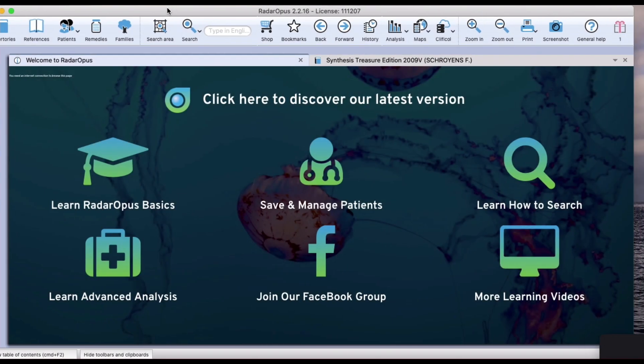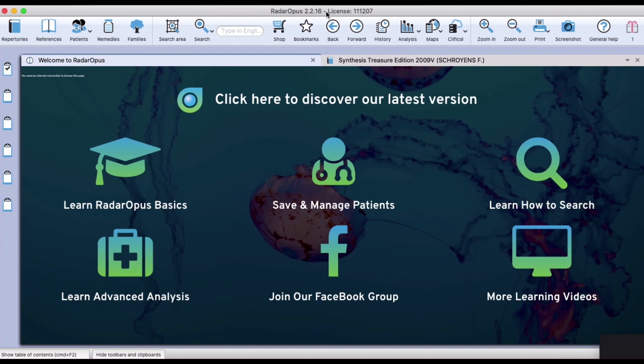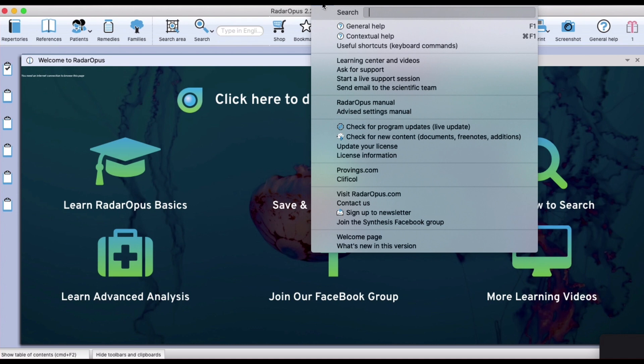I've already entered Rederopus. I have the latest version available, which is 2.2.16. I click on Help — I have already copied the code — so I'm just going to update the license.